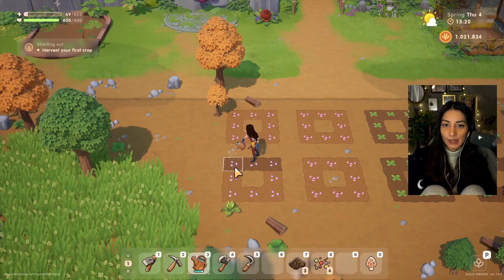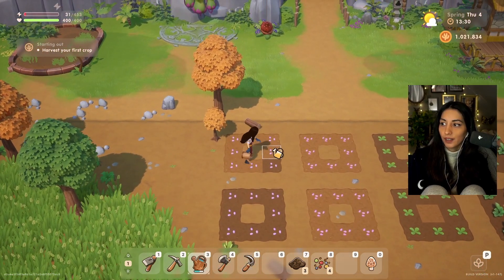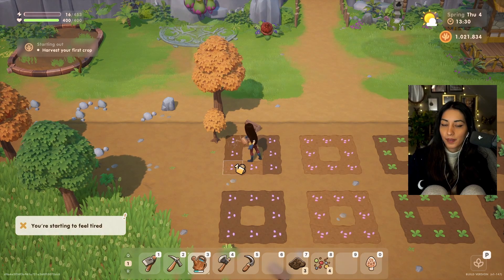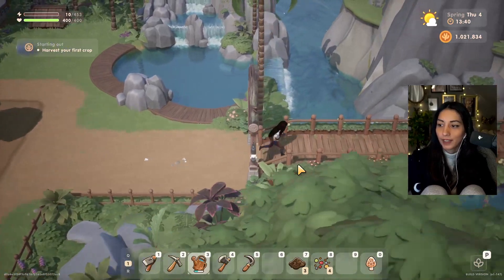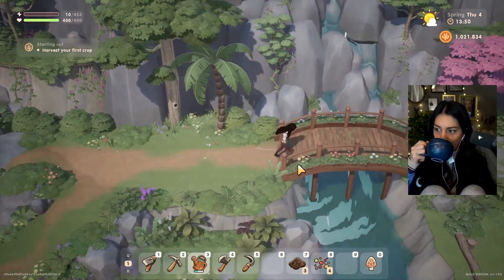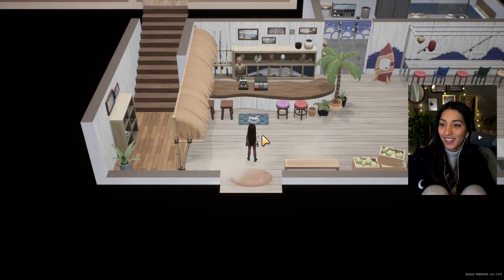I need to go to the blacksmith and open the coffers — I've been slacking on that for a bit. I also need to go and grab some food. I'm getting tired, so I'm gonna go get some food now. This is what happens if you get tired. I think I'm gonna go to the beach shack.